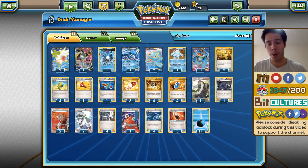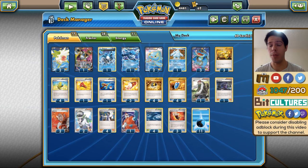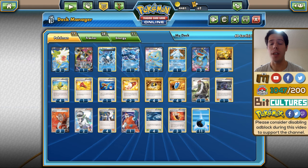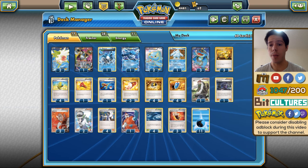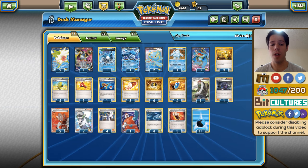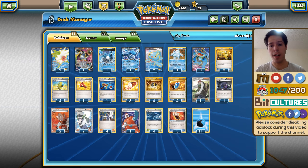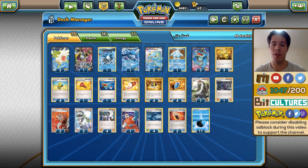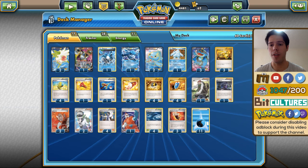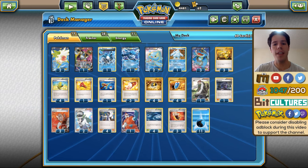Hello everyone and welcome back to a brand new week of Road to TCG Worlds 2016. There's only about four weeks until Worlds and this week I'm featuring the deck played by Paul Johnston, my good friend who got top four at US Nationals. We've already featured one deck out of the top four; now we're gonna feature another one. Water Toolbox is a deck I haven't featured yet on my channel, so I'm really excited to showcase it.